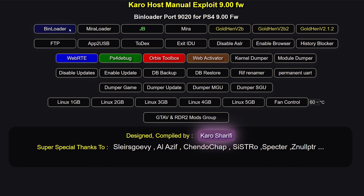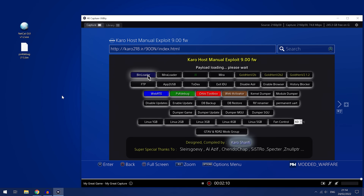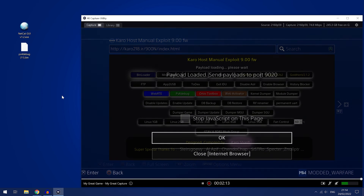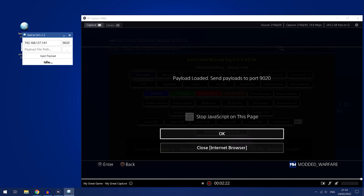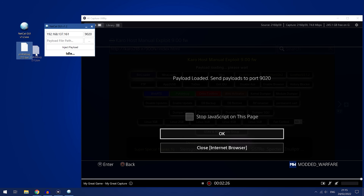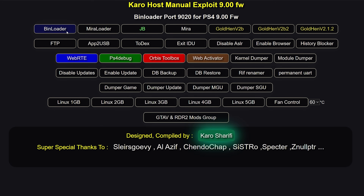First of all, we have the bin loader. The bin loader isn't actually a payload — it allows you to load payloads from another device like your computer or your phone by sending them over your network connection. You run the bin loader on the PS4 and it listens on port 9020. You can then use a payload injector app on your phone or computer to inject a payload to the PS4 and it will load it. So if there's a payload not available in your exploit host, you can inject it from another device.